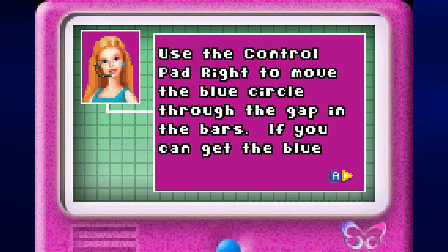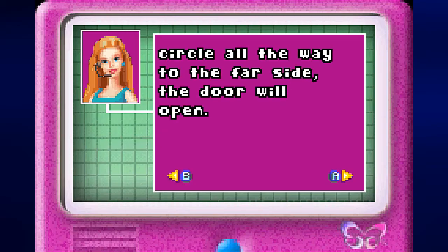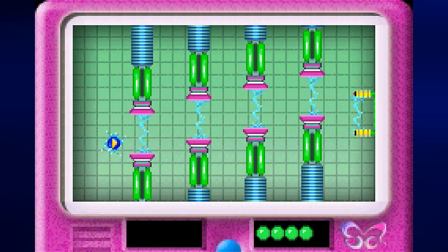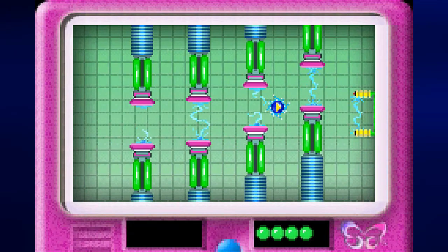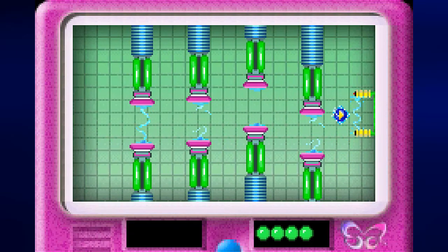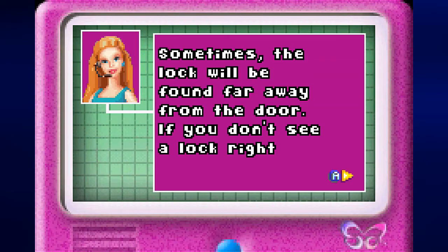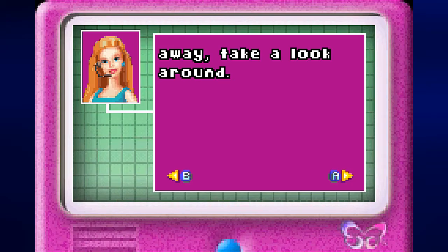Now it's time for the slip lock, which is one of the mini-games you'll be playing throughout the game. Use the control pad right to move the blue circles through the gap in the bars. If you get the blue circle all the way to the far side, the door will open. Press B to access the terminal and go through the barriers with right on the control pad. You have four attempts, noted in the lower right corner of the screen. If you lose all attempts, you'll have to start the whole game over. Sometimes the lock will be found far away from the door, so if you don't see a lock right away, take a look around.